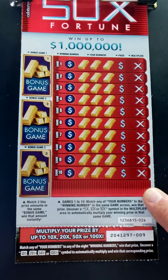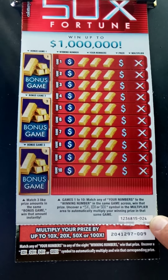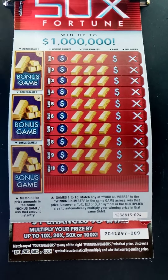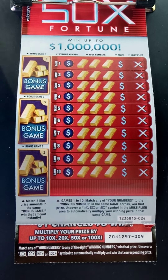We picked up the new 50x Fortune California Lottery Scratcher. We're on ticket number 24, folks. Top prizes: 1 million. You gotta match your numbers to the winning numbers. Multipliers on the far right side. Match three like prizes in the bonus game to win the prize.